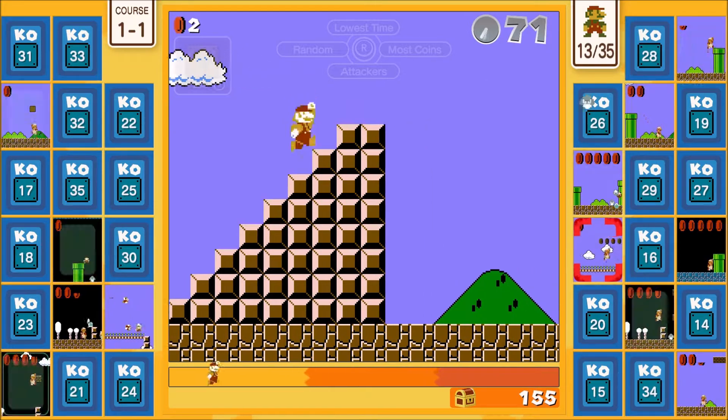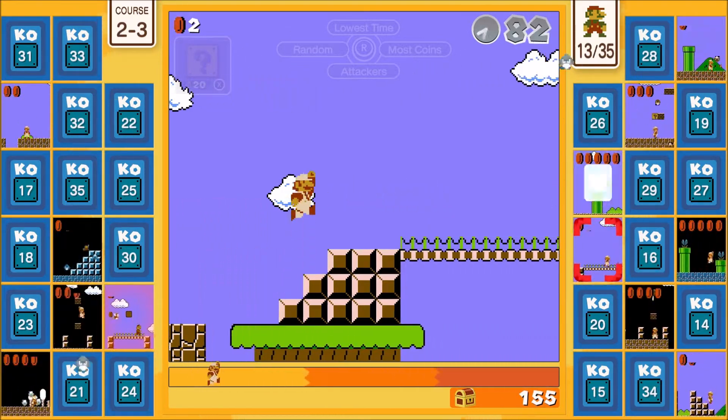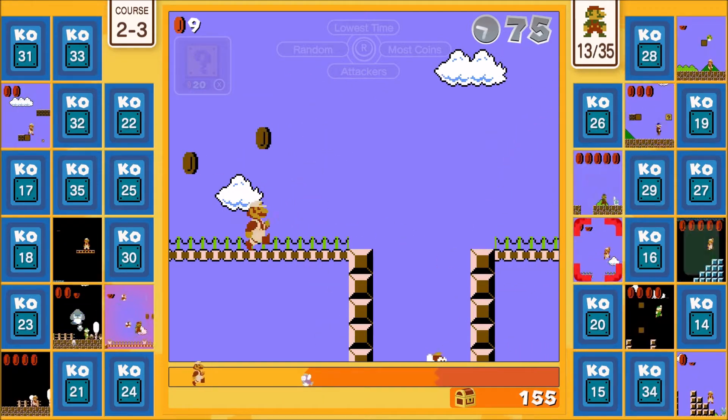If you get an item you don't need — for example, if you're powered up and you have a star and you get a mushroom — it'll add time. Now you're on 1-4. Or is this 2-something? Yeah, 1-4 is Bowser, I forgot. This would be 2-3.